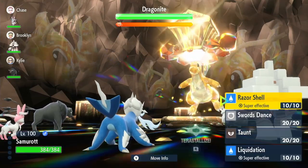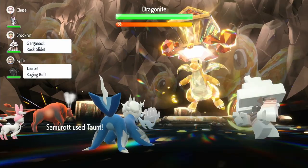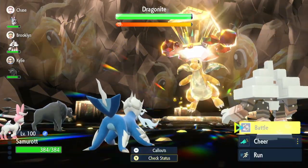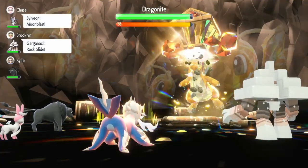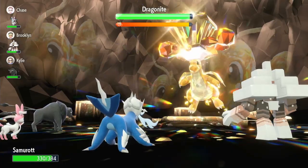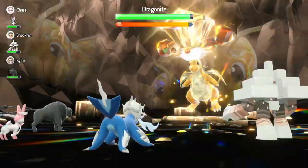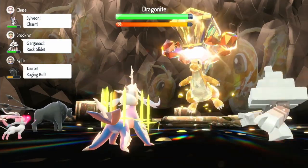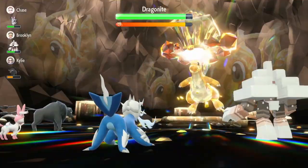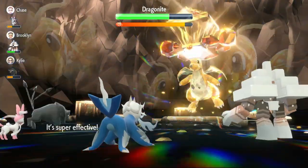We have a Tauros on the team, which is amazing. We're going to use Taunt on the first turn to stop that Dragon Dance because that could be trouble down the line. It can't use Dragon Dance after Taunt — amazing. Now we're going to use Swords Dance to increase our Attack by two stages. It uses Dragon Rush, which doesn't do much because of Intimidate. It's going to remove negative effects from itself this turn, so we use Swords Dance again. It uses Dragon Rush — does a lot more this time. Now we're going to start using Razor Shell. Let's see how much damage this does — it does a big chunk of damage.